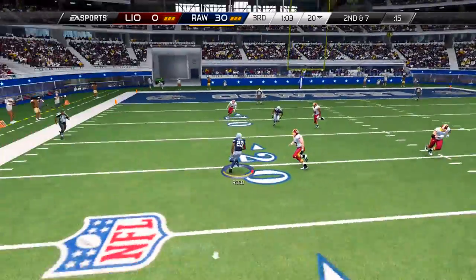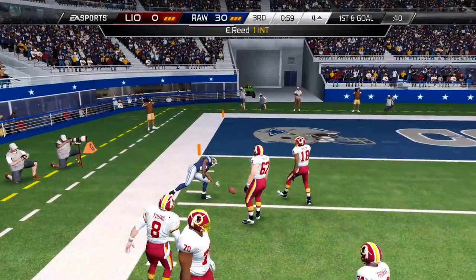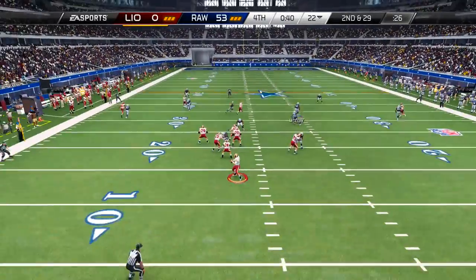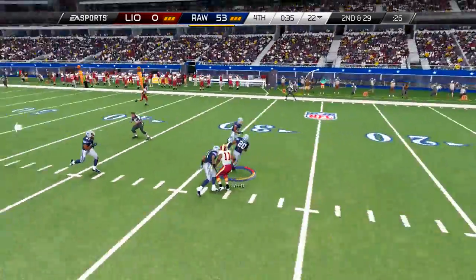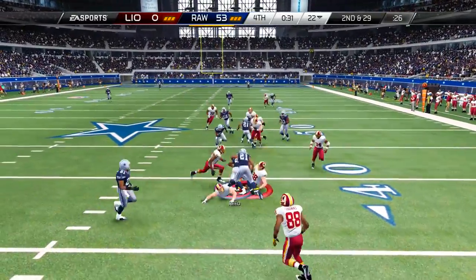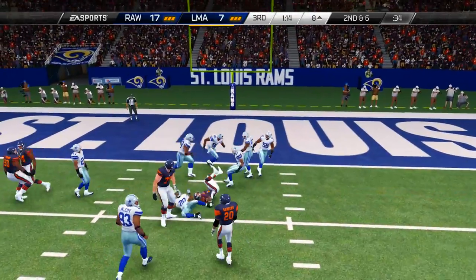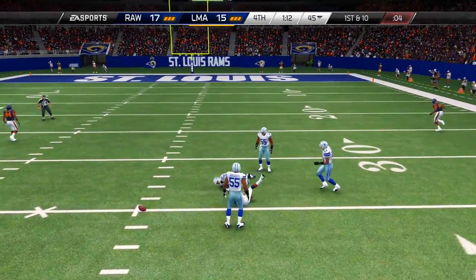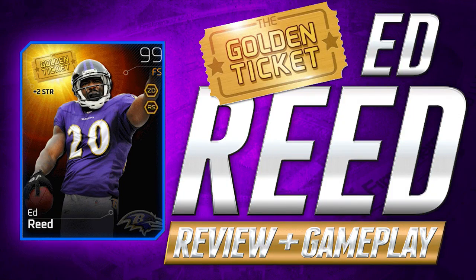I really do like this card overall. Although you guys are seeing some pretty cool interceptions here — and he stepped out of bounds on that play, which frustrated me when it happened, but the game was over as you can see by the score. The one thing I don't really like about this card is that it just doesn't have high enough hit power. It does a decent enough job getting tackles, but forcing fumbles just didn't really seem to happen for me. It does knock away passes and force incompletions, but overall the hit power just wasn't really there.